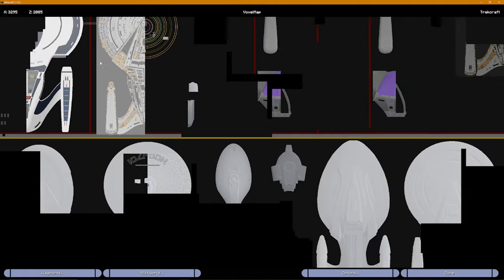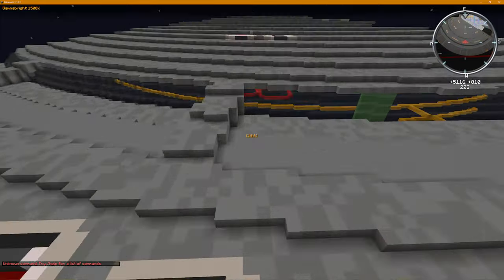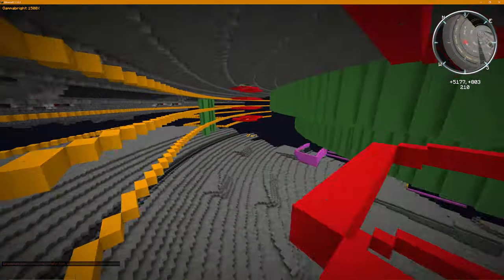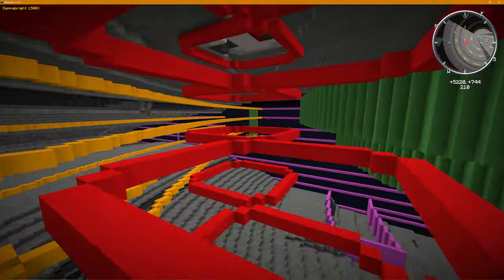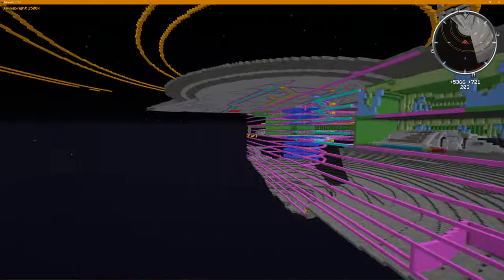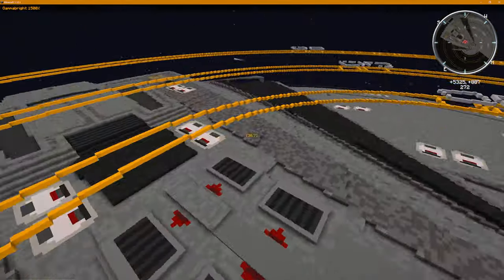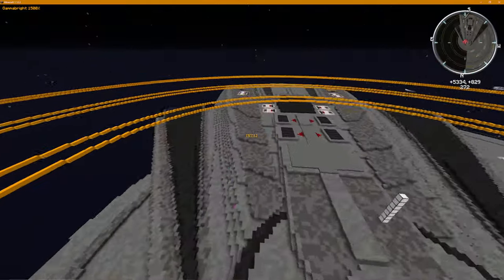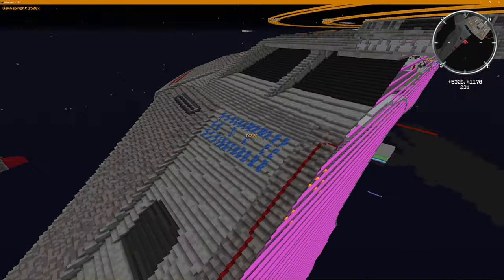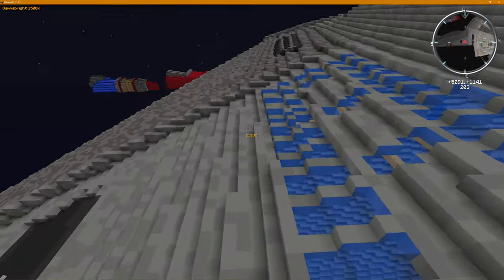Let's go over to the Ross, which is over here. He's got huge multi-deck escape pods in here. This is from HD Ligit - I don't know how to pronounce it, sorry HD. He's the guy doing this one. It's a very interesting design - it's like a Galaxy class but not quite. It's even got the arboretum-looking thing, the big window, which I love.